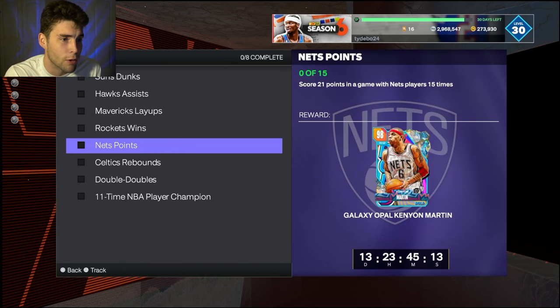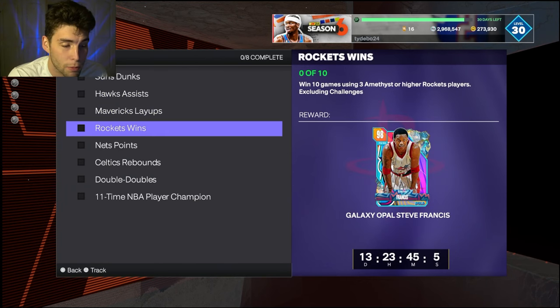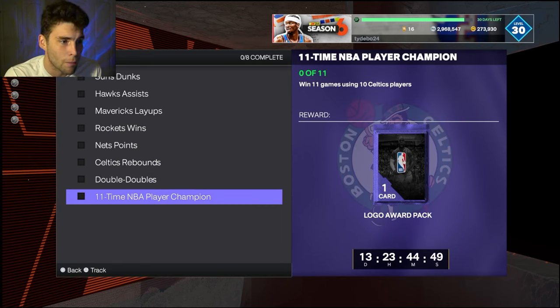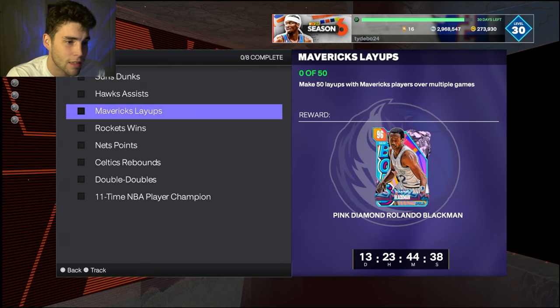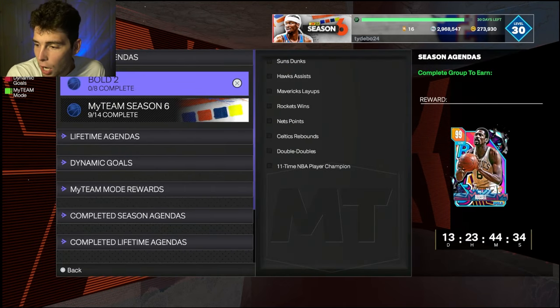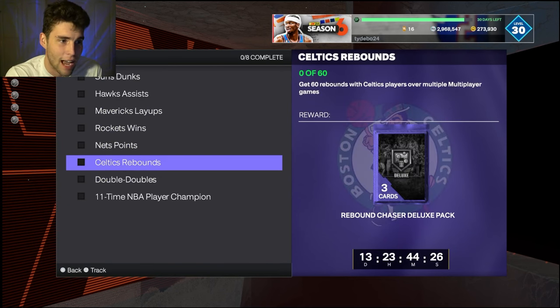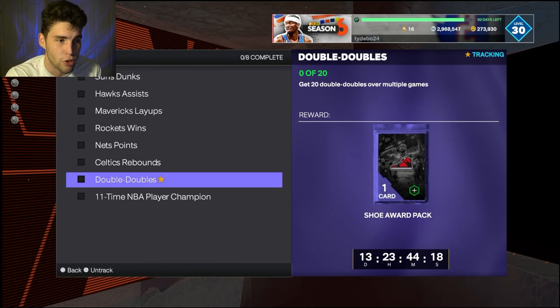Then there's 20 double doubles over multiple games. What I'd try to do is while grinding the Rockets player challenges in triple threat offline, get 10 rebounds and 10 assists or 10 points and 10 rebounds with a player. The 20 double doubles will take a while but you can do it in offline games. There's also 11 games using 10 Celtics players, which you can do in any challenge game. The toughest challenges are probably the double doubles and the 60 rebounds, but honestly within a few hours you can get Dark Matter Bill Russell.